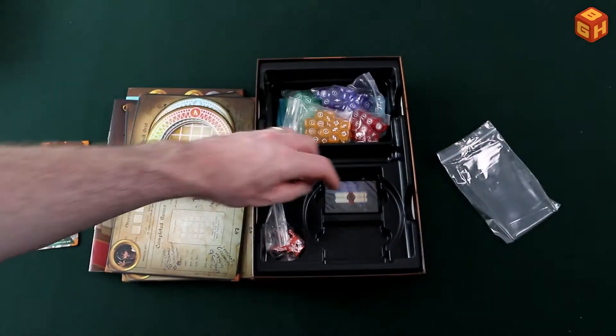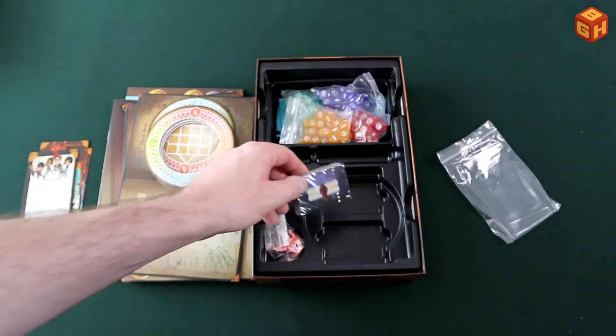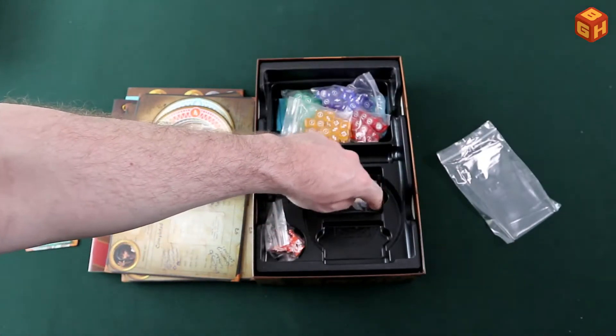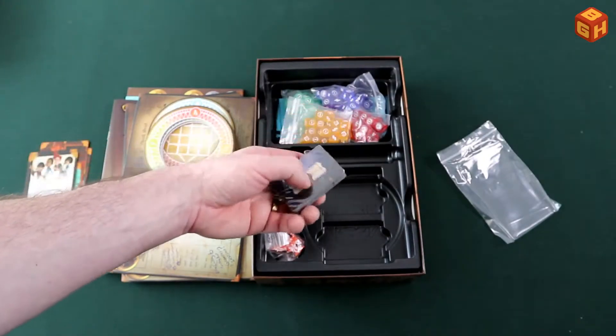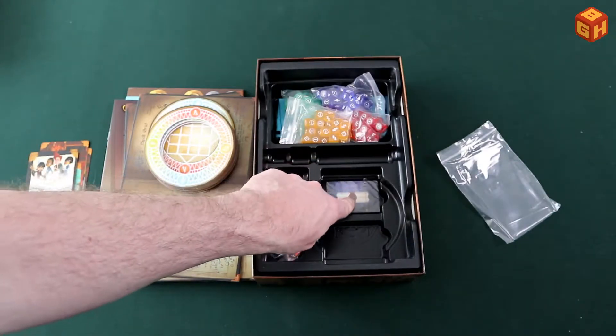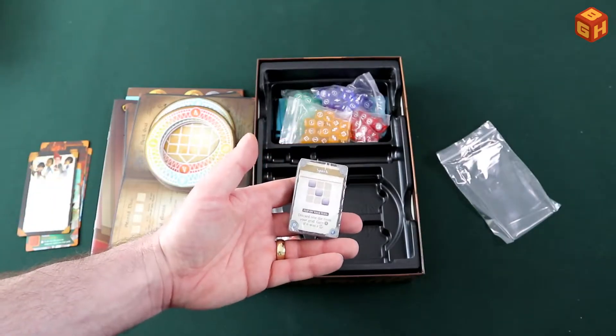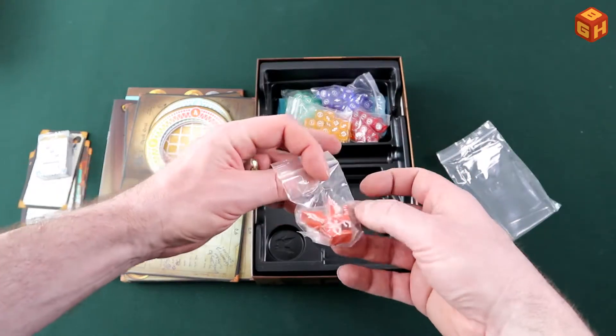There are two spots for smaller cards, and this deck already fits in here. If you sleeve them they'll be twice as thick and you can use both spots, so it's good to know that sleeved cards will fit in the insert.